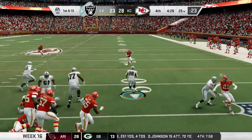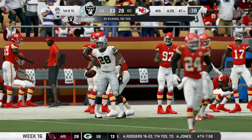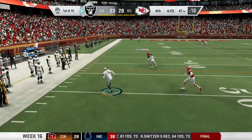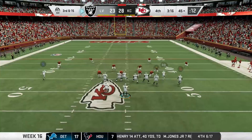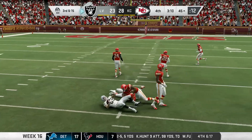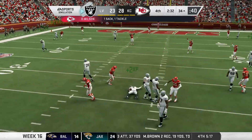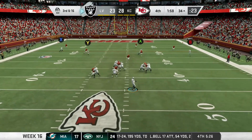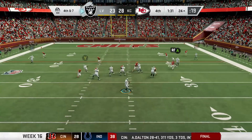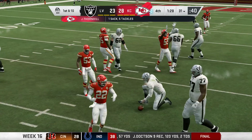Raiders take over with four and a half minutes left. Jacobs takes the stretch right, turns on the speed, and picks up 22 yards. Carr rolls left and keeps going, picking up another first down. On third and 15, Carr connects with Blythe wide open over the middle for 17. But Carr is sacked by Wilson on the next play. On third down, Carr rolls right and hits Renfrow for 10. Raiders forced to go for it on fourth — Carr steps up, but the blitz gets home and Thornhill gets the sack. Turnover on downs.